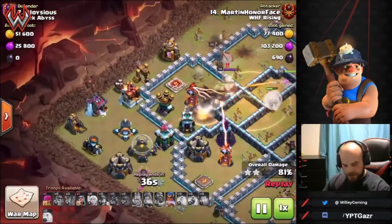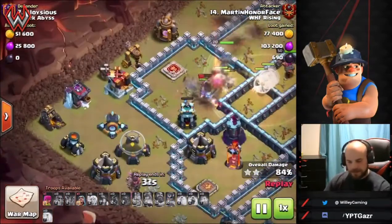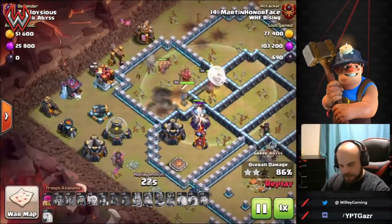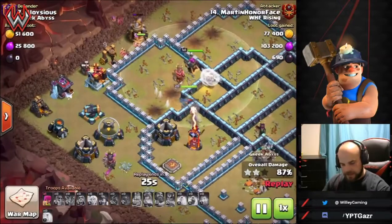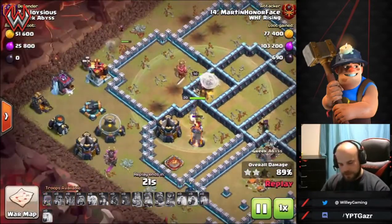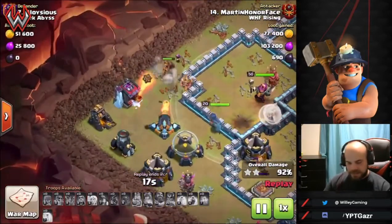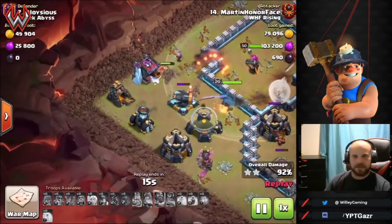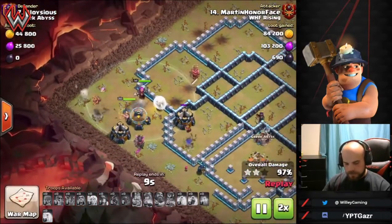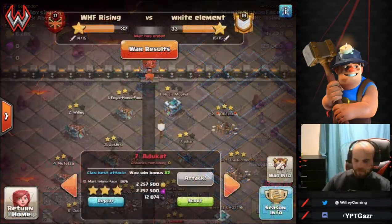He had the healer swap off the queen — looks like the queen did go down — but he's got a ton of hogs and miners still working through the base. The hog riders go down but the RC is there to get through that inferno tower and finish up the defenses. Miners work around the outside; this base is basically just cleanup at this point. A great triple from Martin.